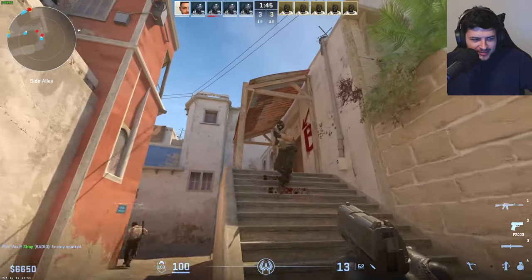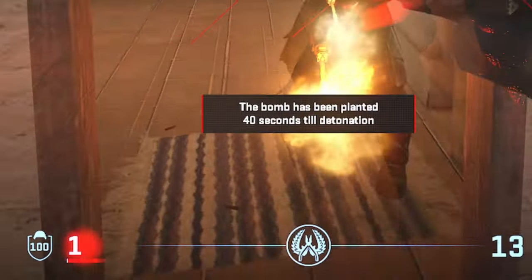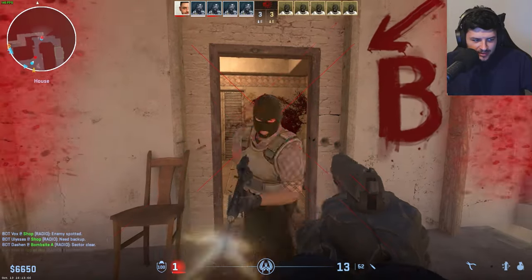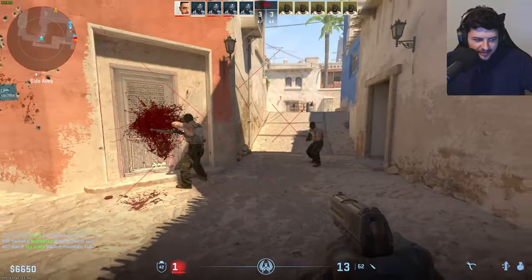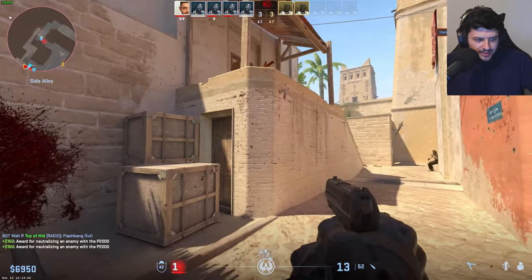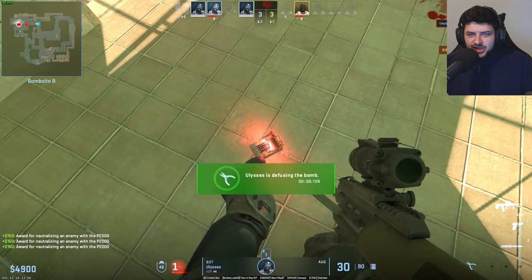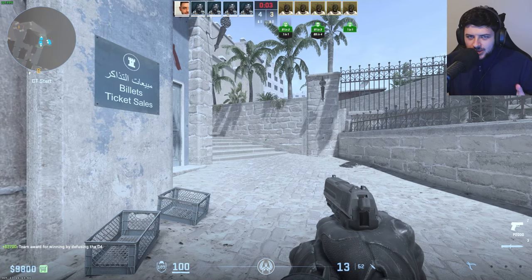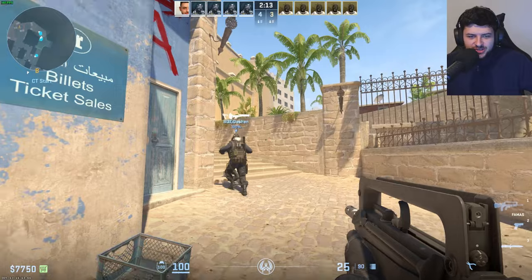Let me show you Buddha mode working in CS2. We let the bot shoot us — we're at 78 health and now we're constantly at one HP with crosses on screen, and we're still not dying. For some reason I can't damage the enemy bot though — everything seems glitched out. Let's set God to one and Buddha to false and now we can kill the enemy. A lot of commands in CS2 are nearly the same as CSGO, even though it's now on Source 2 — they've carried over many commands, but some have changed.